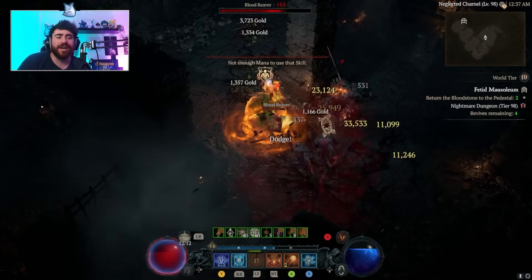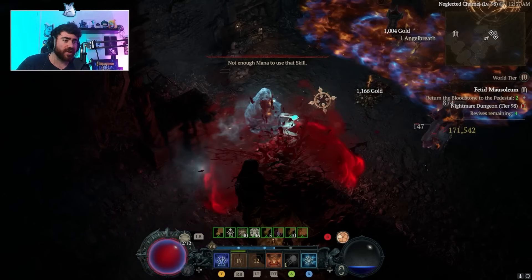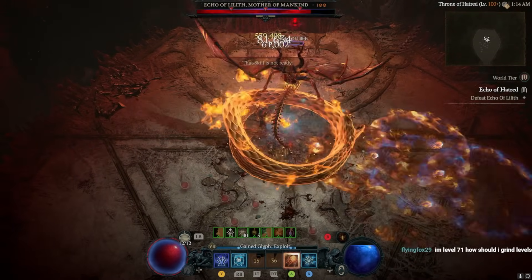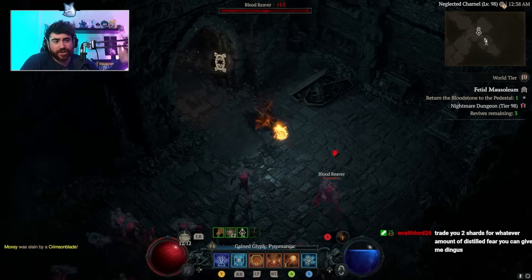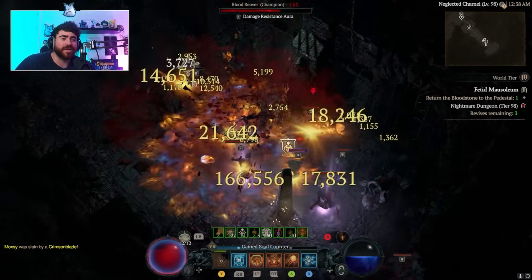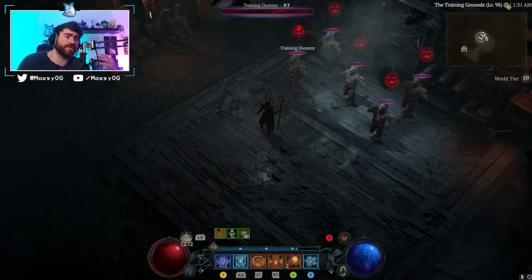I'm going to be breaking down everything you need to know about what is possibly my favorite build in Diablo 4. This build is so much fun — we're at 200 percent movement speed, flying around dungeons, exploding massive packs of enemies. We do Nightmare 100, we do Uber Lilith, we have 75 percent crit chance — the highest crit chance I've ever gotten on any build. I hope you enjoy this build as much as I have.